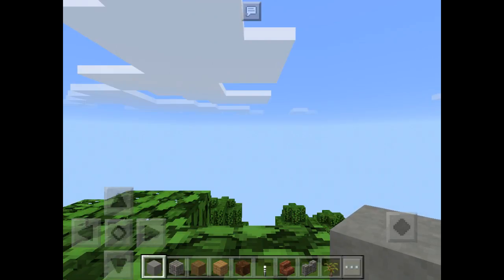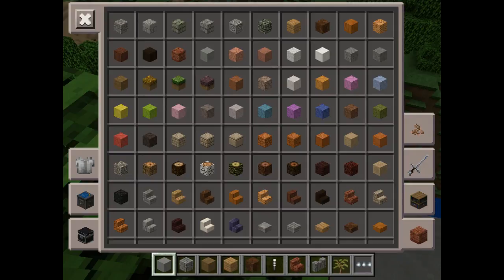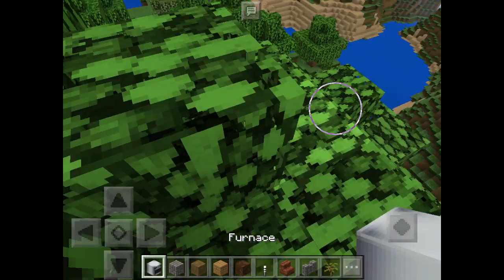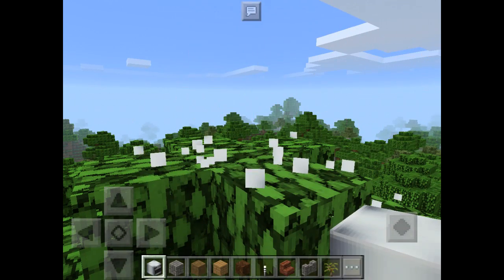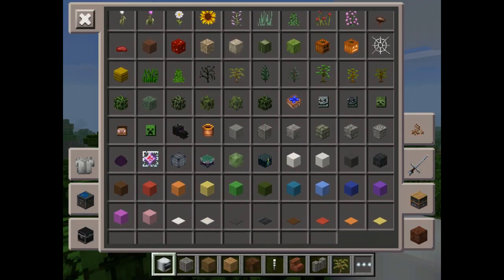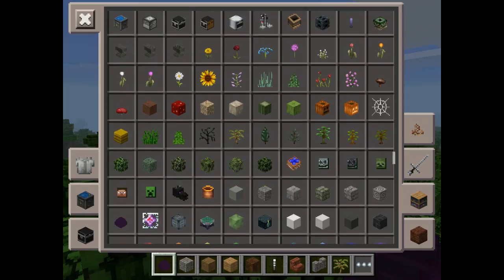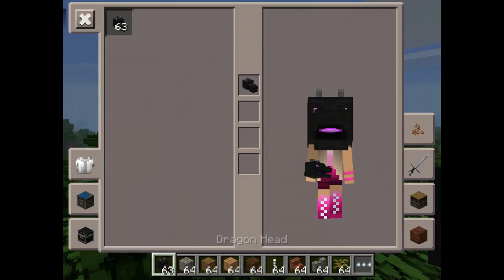I'm really excited to see what the new mobs look like — oh my god, everything looks so weird! It's like a proper food, like an oven. I love this texture pack already. Oh, a dragon egg! I might just do something cool. I'm cool now.